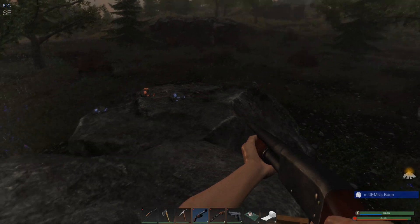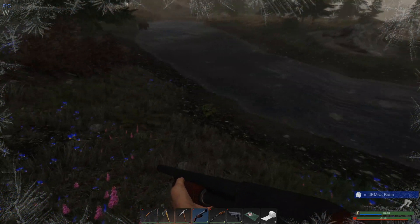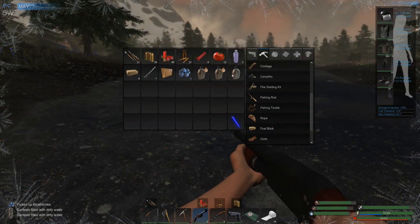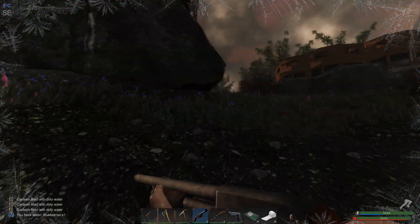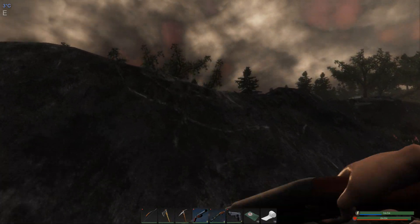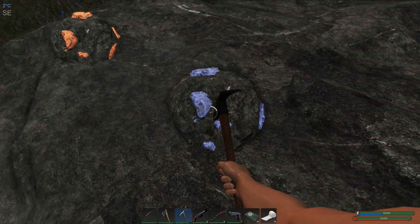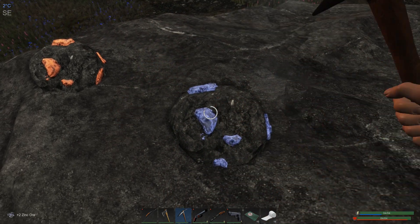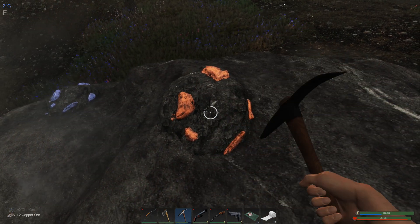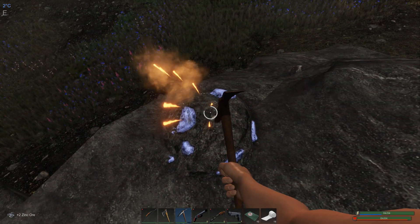Good morning and welcome back to Subsistence. It's nice and early, I'm just coming down here to fill up our water canteens, hopefully before any hunters decide to stop by. We've got a bear just down there, so we'll avoid the bear if we can. We've got a few ores on the rock here. I'm going to stop and grab these. I wouldn't normally bother with zinc, copper, and potassium - I've got a lot of them - but we've been using a few of those items up recently.